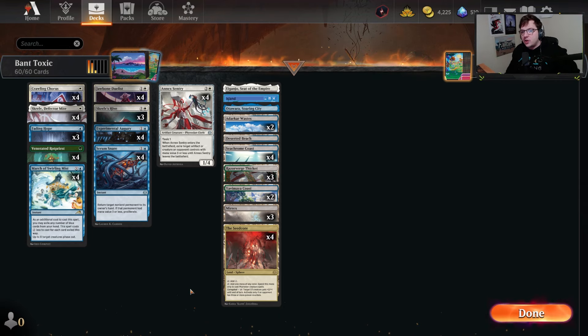Hello everyone and welcome back. Today we are going to be playing more Toxic — the Bant Toxic deck which is really blue-white, but we add the Rot Priest in there because it's so strong of a card individually that we kind of have to.